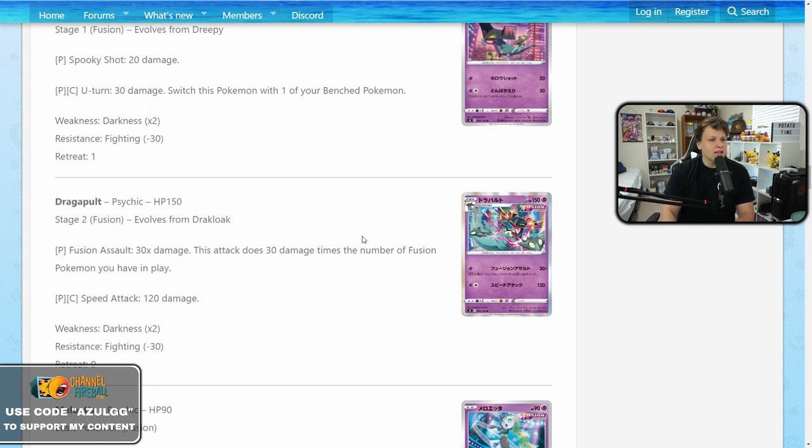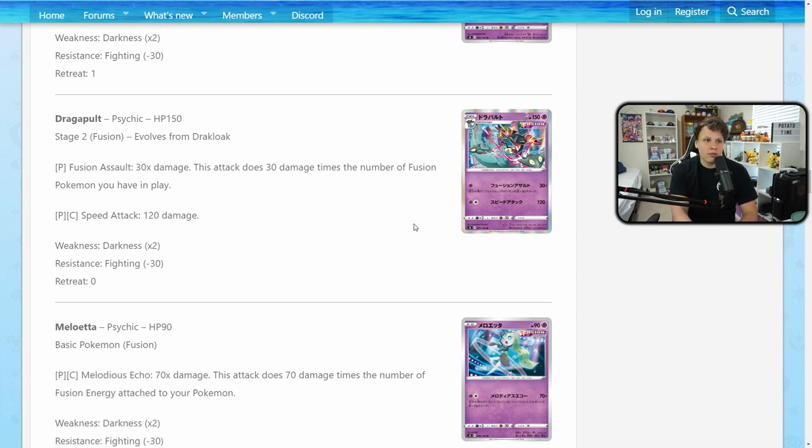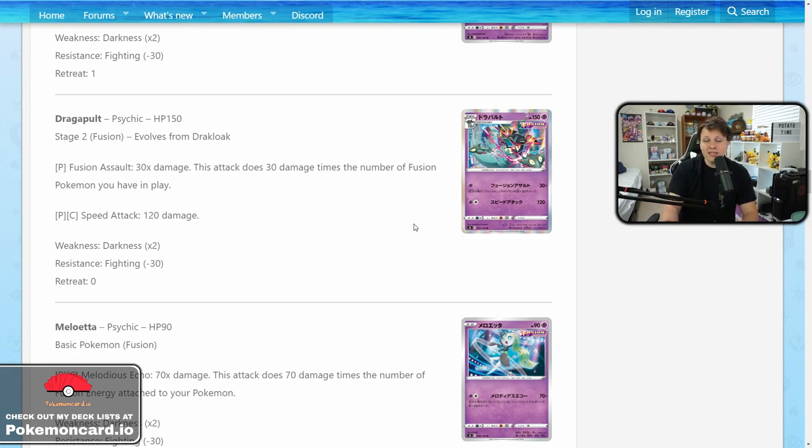Then we have the Dreepy and Drakloak line that evolves into Dragapult, which I'm super excited for. It's a 150 HP stage two with Fusion Assault for just one psychic energy — 30 damage times the number of fusion Pokemon you have in play. So with five on the bench plus Dragapult active, you're hitting 180. Hitting 180 twice is 360 over two turns — more HP than most VMAXes. You can even hit less on one turn and still get a two-hit KO, and combo it with the Power Tablet for some one-hit KOs on Vs.